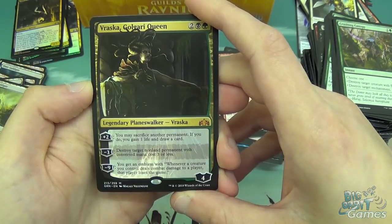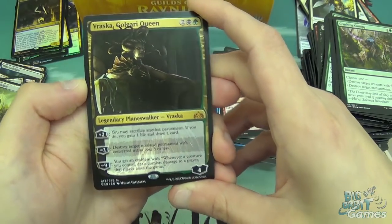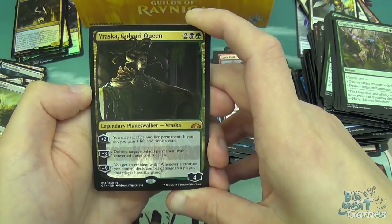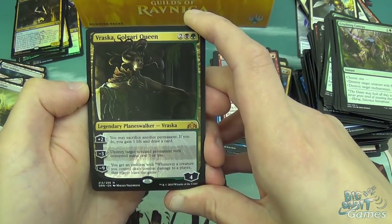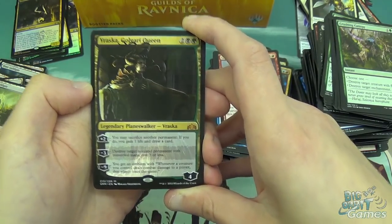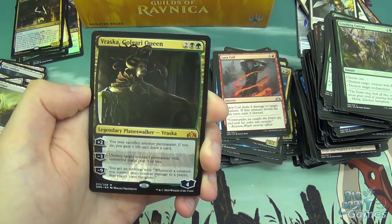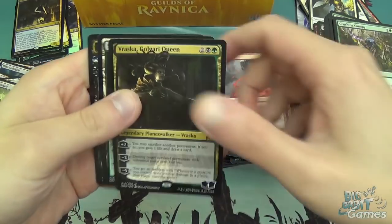Minus nine: you get an emblem — whenever a creature you control deals combat damage to a player, that player loses the game. You need to plus her a fair number of turns and also protect her, which none of her abilities do. But if you're playing the Golgari strategy you should be fairly creature-heavy so you should have blockers. A lot of the Golgari big creatures have Trample, so basically big stompies can win you the game with Vraska. Or you just splash into blue and have some disgusting unblockable thing.